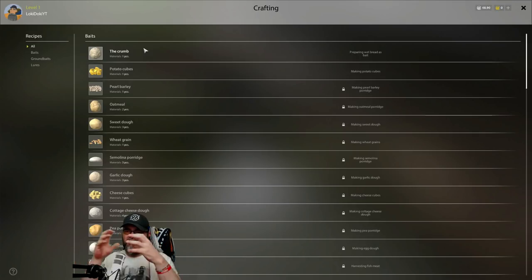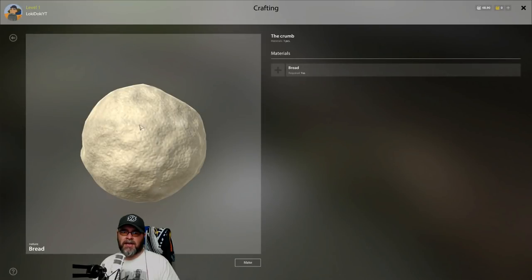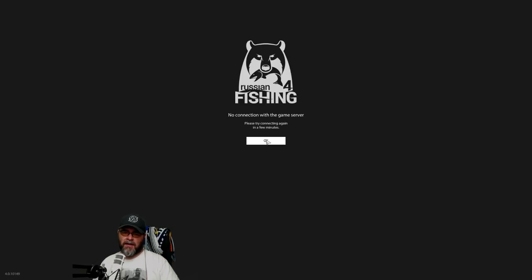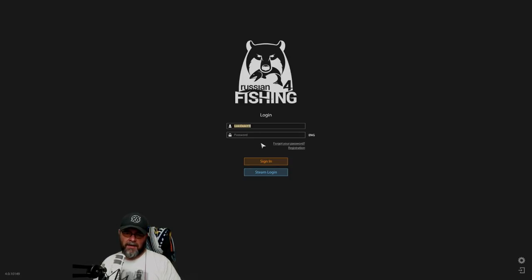At the moment we only have the ability to buy a loaf of bread and pull it apart into smaller bits, or buy a potato and cut it into cubes - apparently we're a massive idiot. You click on it here and it shows what's required. I've just been disconnected - my internet is playing up.